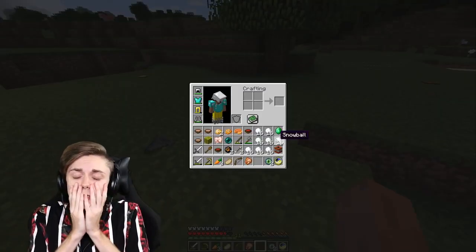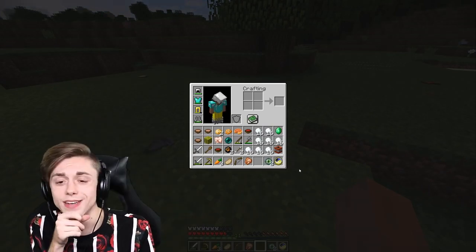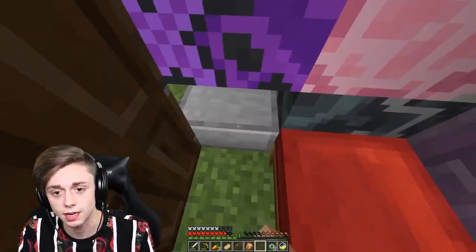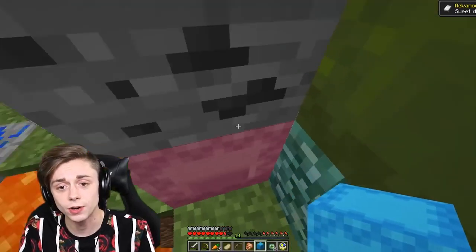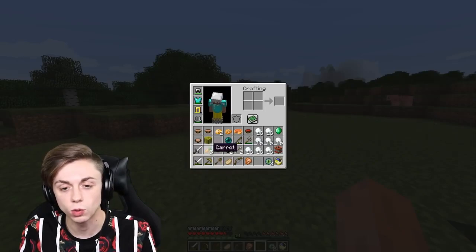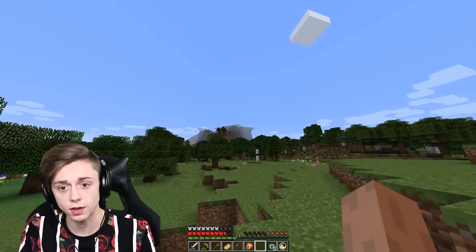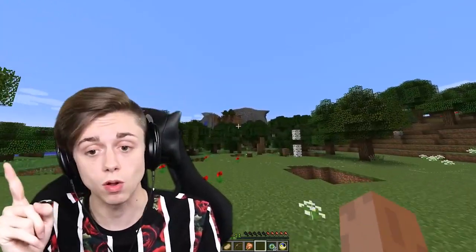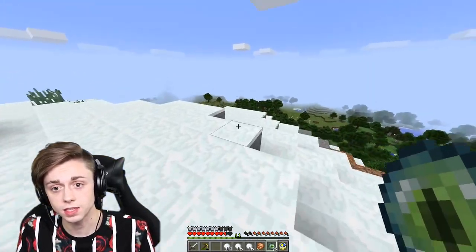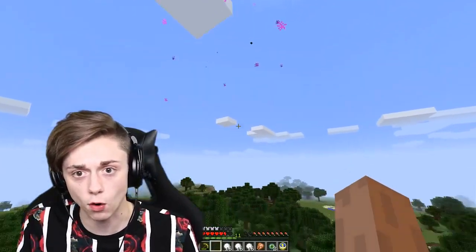I have two ender eyes, which is good — I can probably find a stronghold with those. Before I do, I'm definitely going to get some more snowballs. Please just let me sleep. I spawned outside my house — that's a little dangerous. I have my wooden shovel, which should last longer than the golden shovels. I'm going to grab the goods and head off to the stronghold. Off to see the wizard — the wonderful stronghold of Oz. I'll just use this ender pearl and launch myself as far as possible.